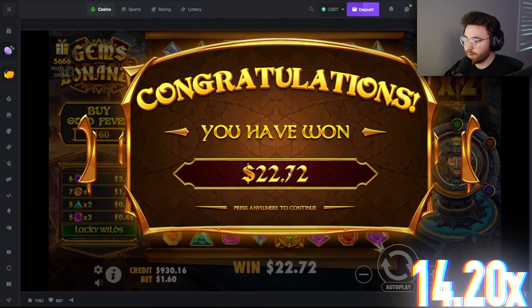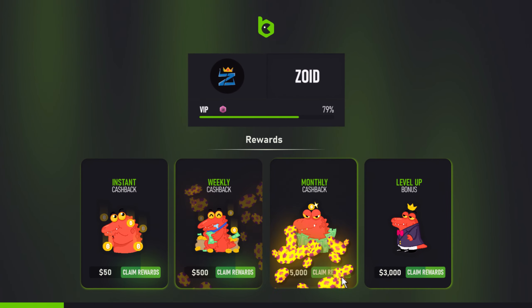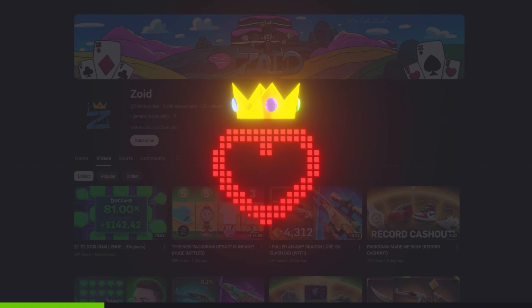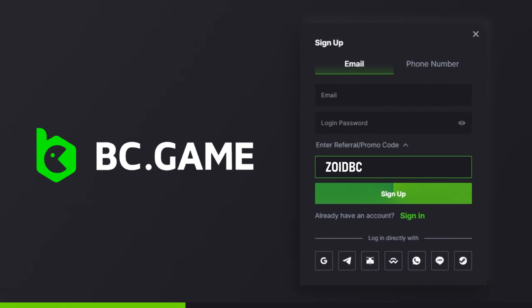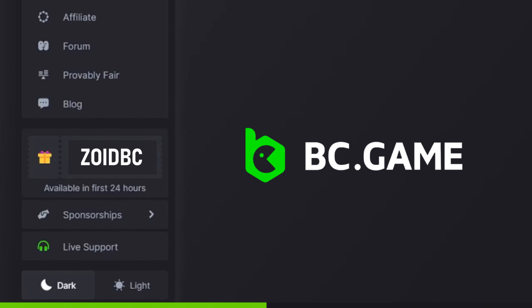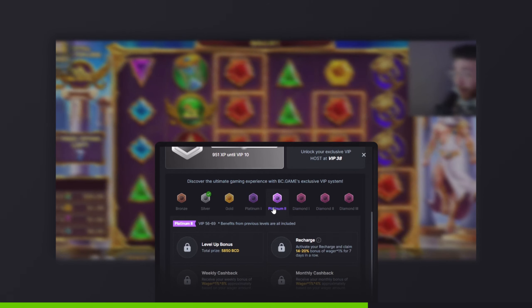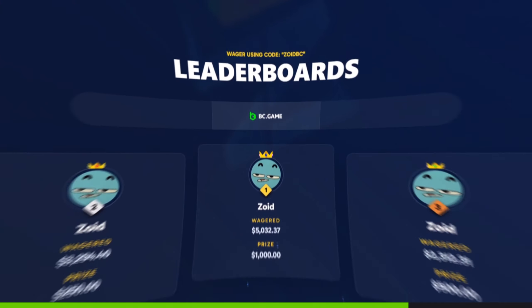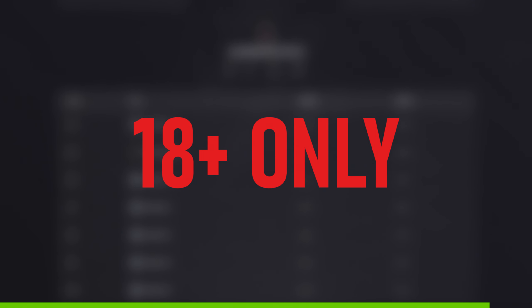Just so you don't miss out — if you want access to VIP rewards and bonuses, as well as support the Zoid YouTube channel, head over to BC.Game, click the sign-up button and type in code ZOID BC under promo code within the first 24 hours. This will give you deposit bonuses up to 360% money back as you play and a ton of other cool stuff in the VIP club. I give away thousands of dollars to users on my code every two weeks — 18 years or older, as always thank you for the support.